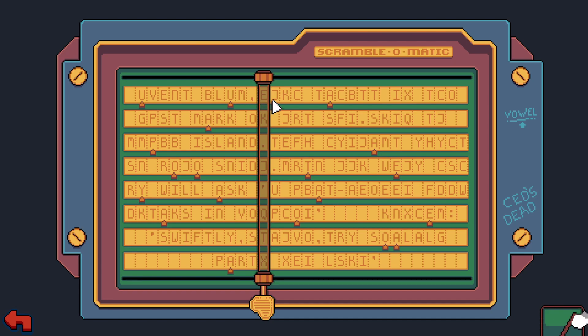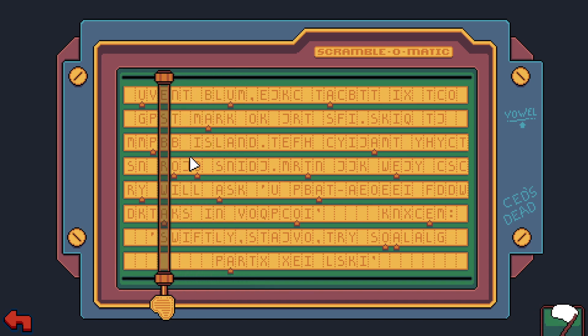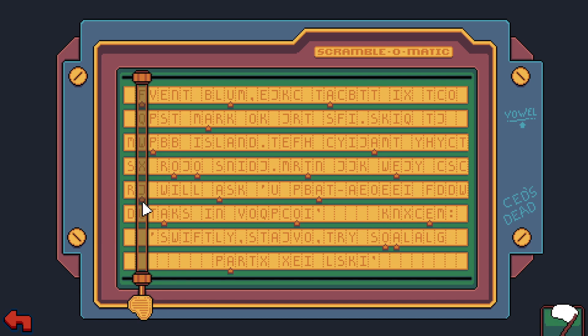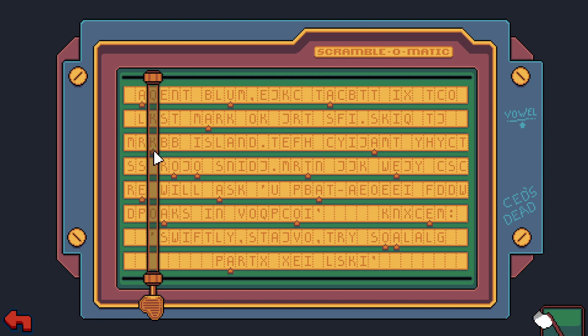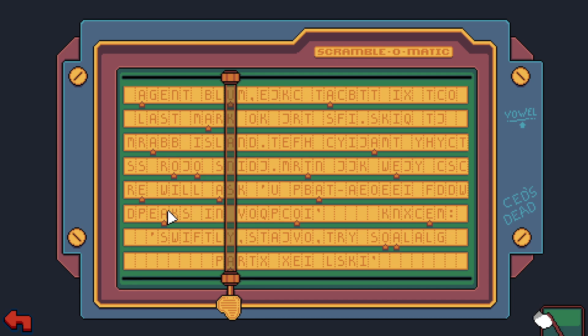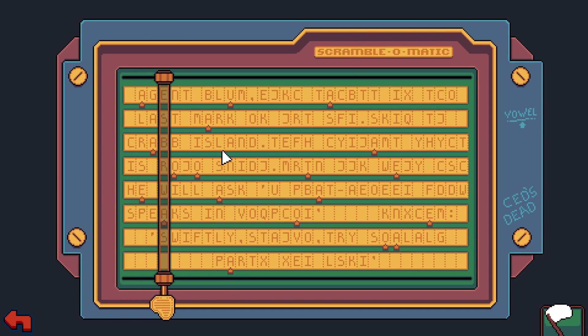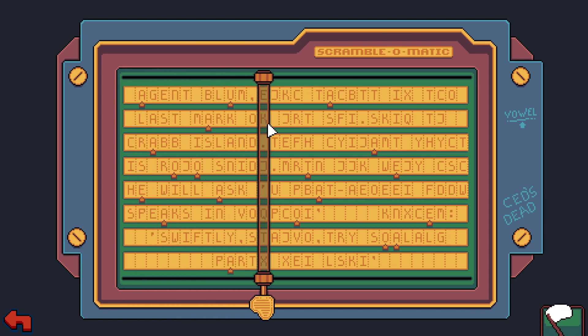I think just because this demarcates a vowel doesn't mean that all vowels have an arrow underneath it. We need two vowels here - okay, so this is right, this has to be an A. Let's put any vowel here. 'Agent Blum' - he was an agent! Okay, 'blank will ask you' - there's a W - 'crab island.' Okay, okay.